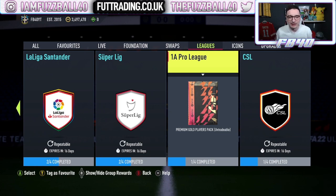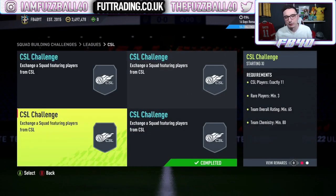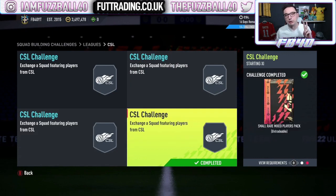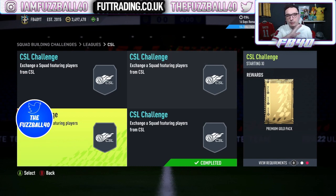So the CSL will come in at about 2 to 3k more than one of those upgrade packs. Now the CSL gives you a rare gold pack at the end guaranteeing three rare gold players, plus a small rare mixed players pack guaranteeing two more — that's five of what you would have bought for the original SBC already, nearly half the SBC done. Then you get a premium gold pack.